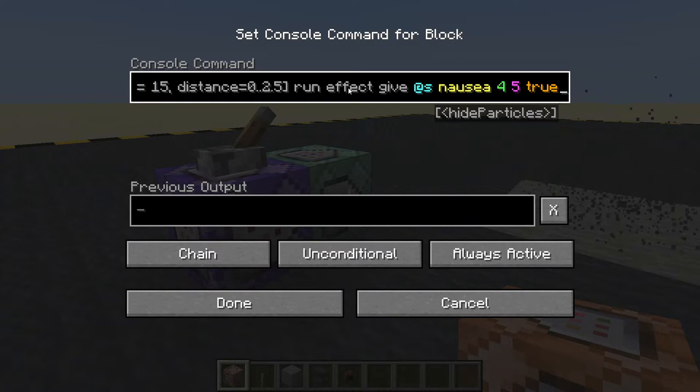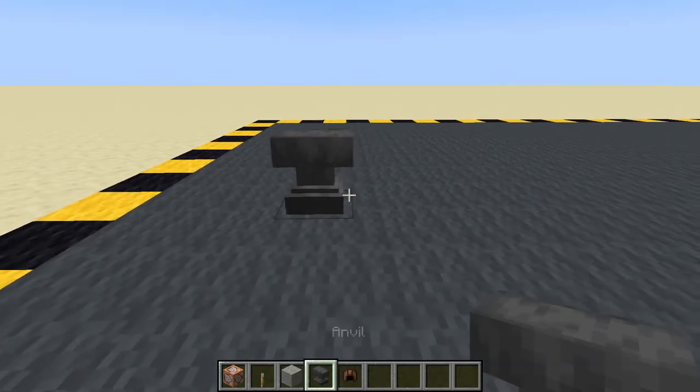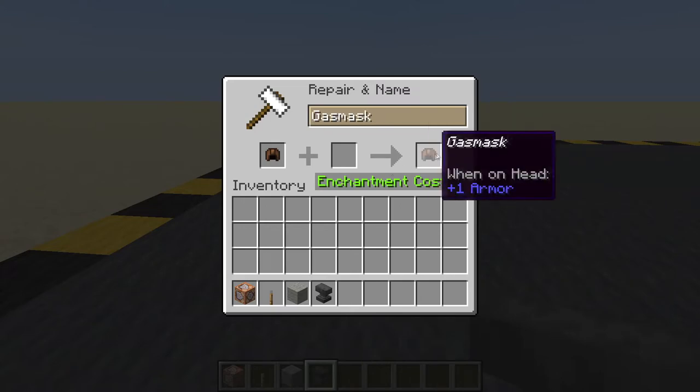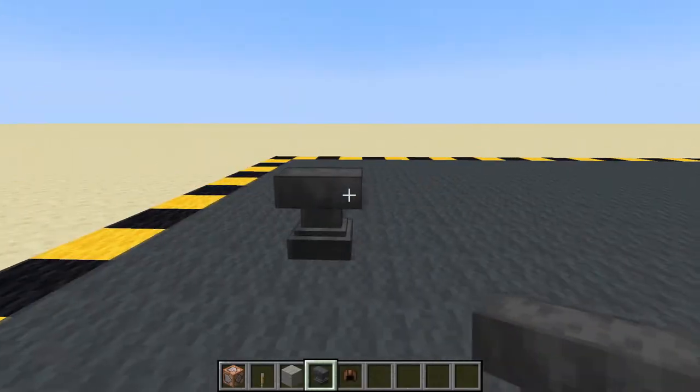But we now want a gas mask, so let's make ourselves one. I've got an anvil. Let's put a leather cap in there and let's call that gas mask.